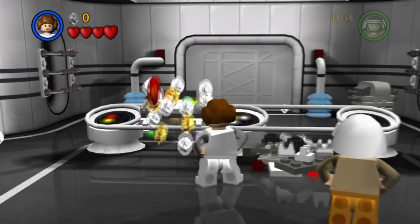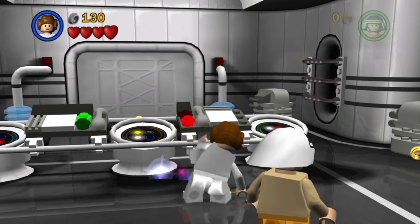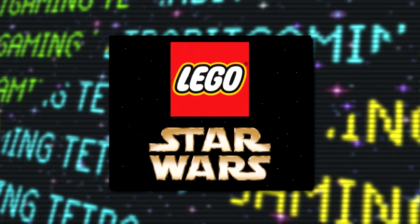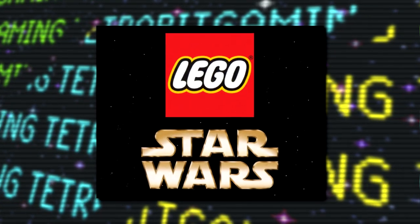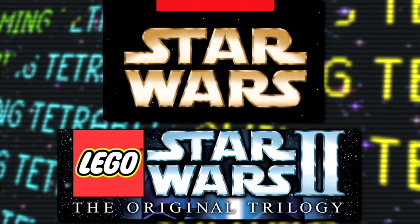Alright, so to kick things off, firstly for this game, there's only a single documented unused graphic, and that's of a basic placeholder logo for the game, simply just featuring the logos of both franchises. One extra standout difference with this logo compared to the final one is the Star Wars logo seen here is in gold, rather than the final silver version.